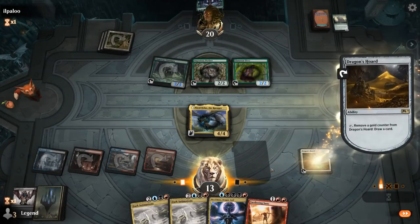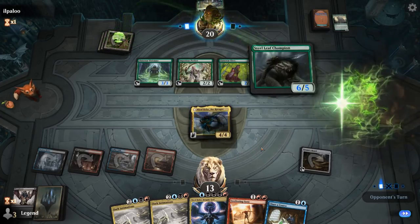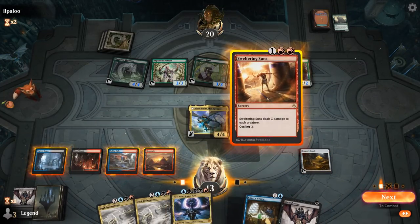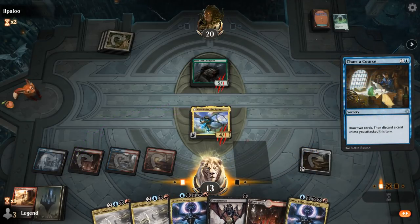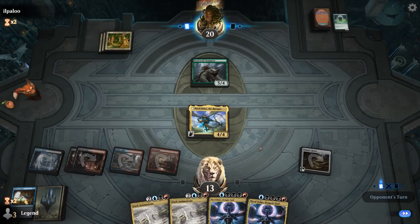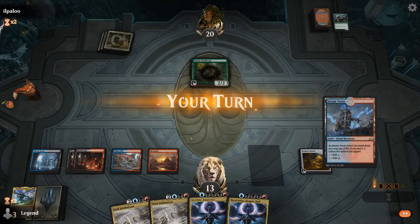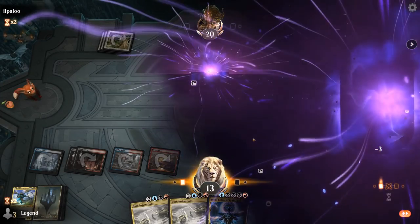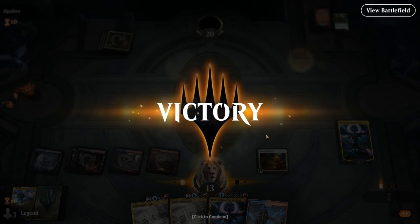Steel Leaf Champion survives Sweltering Suns but the others do not, so we wipe the board. I trade Nicol Bolas and Chart a Course, discarding Thoughtseize since we're empty-handed anyway. I could have also discarded Dragon God to get back with Intimations, but I'm happy with the trade. Dark Intimations can get back the Ravager as well. We slam Dragon God and destroy the Arch-Druid. Our opponent has seen enough — they're pretty far behind. Sweltering Suns was the MVP in this game.